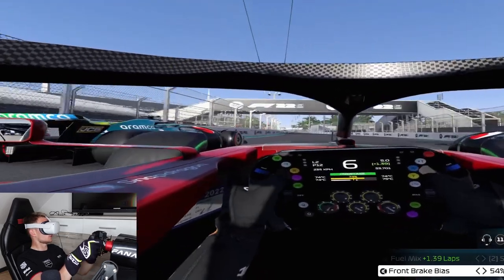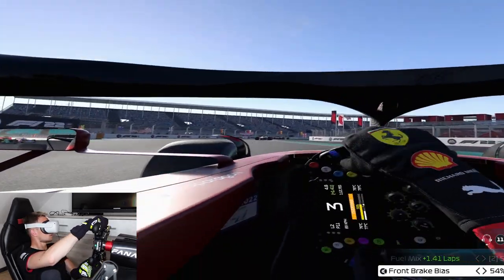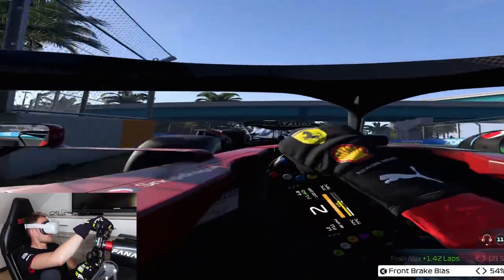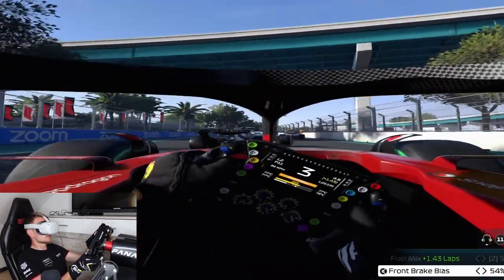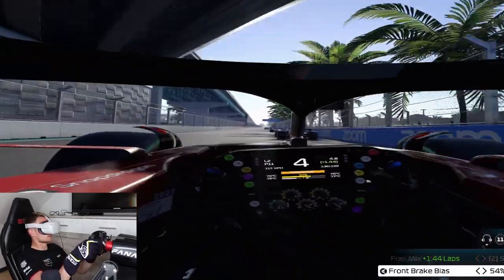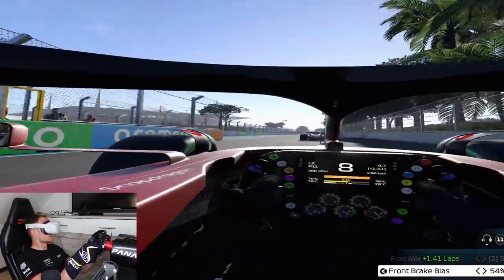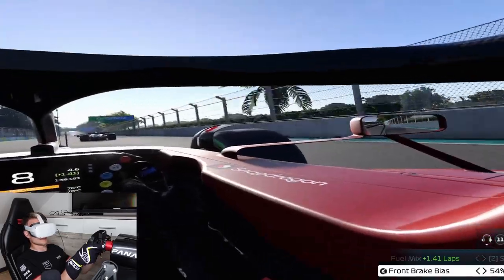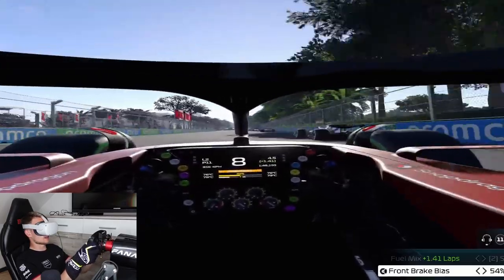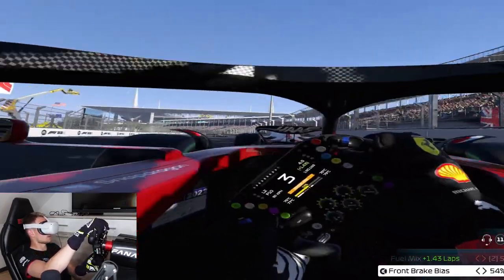We are in P12 at the moment and now P11. This is the most challenging part of the circuit — the chicane here, really difficult to get right, also in dry conditions on intermediate tires. Now let's use our ERS battery, but he also uses his battery. Maybe we can make a move in the braking zone, which is right here. Yeah, made it — faster now, the Haas in front of us.